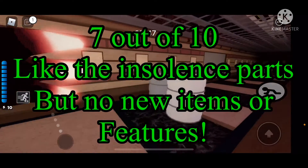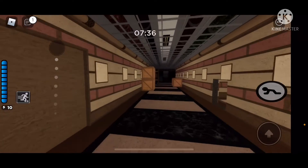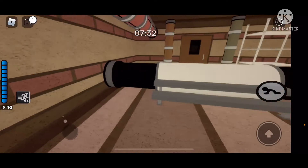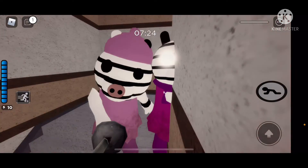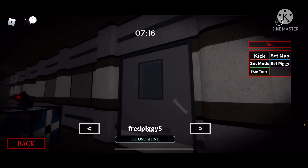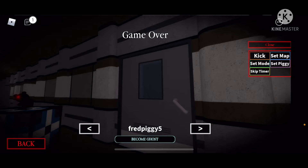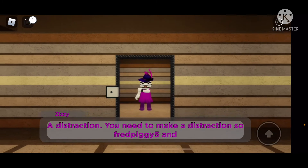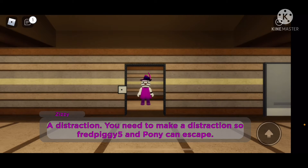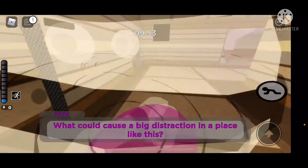Now let's get into the cutscenes, and they are amazing. They give a lot of lore. Minitoon always clutches up with the cutscenes — he sometimes makes the map just okay, but then delivers with the cutscenes, which he did here. This time the map was actually pretty good too. In the beginning cutscene, Zizzy is told she needs to make a distraction so Pony and the others can escape, which sets up the whole chapter perfectly.